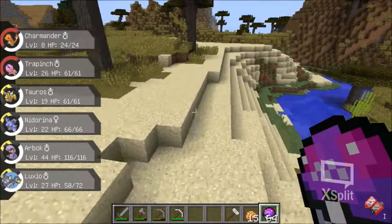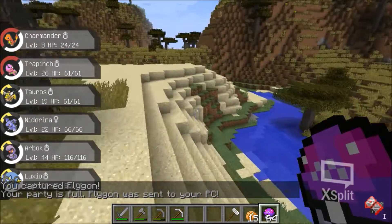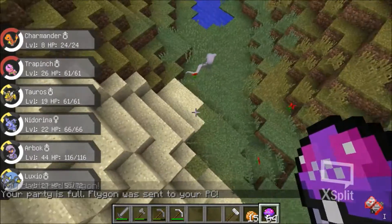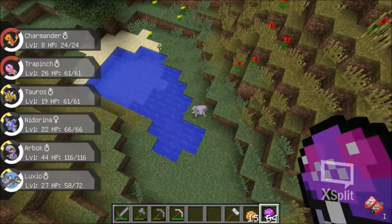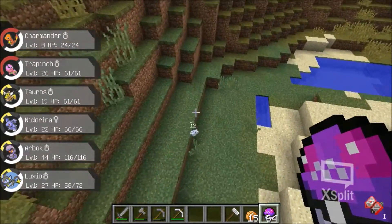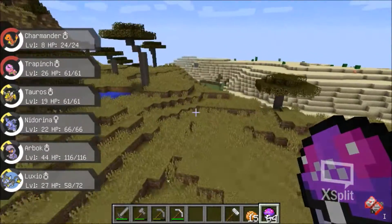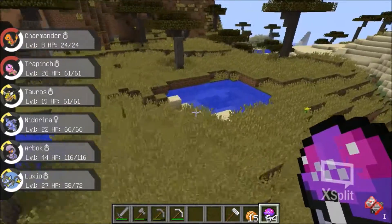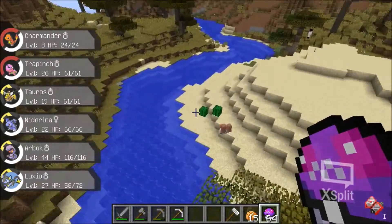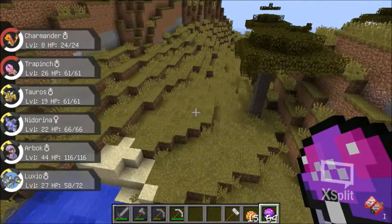That looks like a dinosaur, I want to catch you! Where's your goal? A fly gun — there you go. You killed it. You're mean. Oh look at this little guy. I'm trying to find some higher level ones that I think are rare.